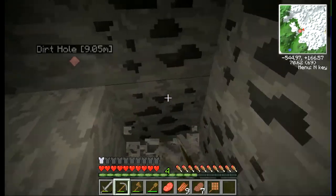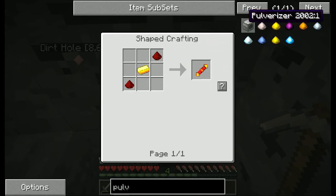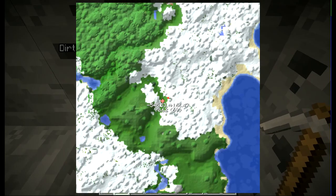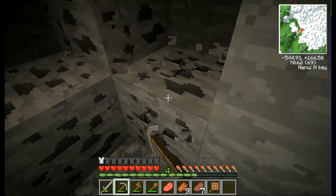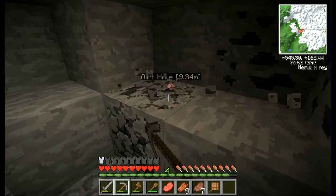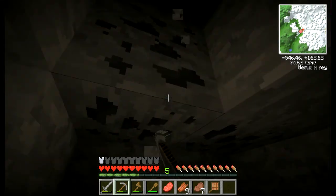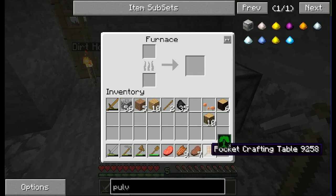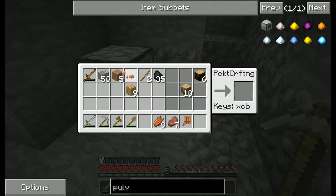I'm gonna need coal for torches and fuel. So our current goals: in order to make a pulverizer we need to get copper, a redstone reception coil which is gold and redstone, and glass — we have to find some sand. There's a beach right over there, we'll go grab some sand from there later. Then we can make everything we need to make a pulverizer. I might make some steam engines first, because we'll need power — the pulverizer uses BuildCraft engines.